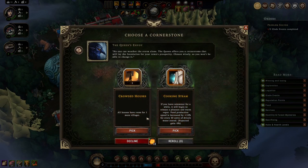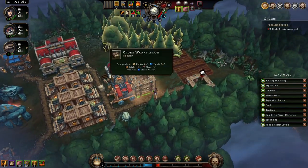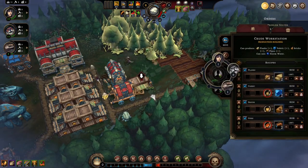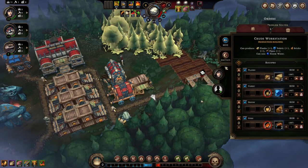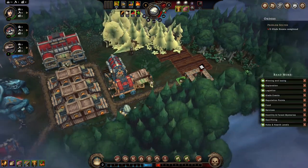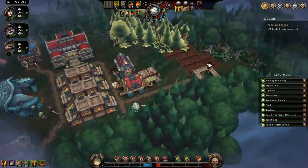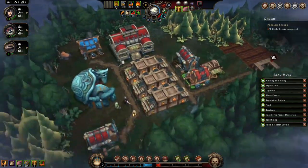Crowded houses — all houses have room for one more villager. 350 units — we'll go with that; let our housing fit some more people. Let's start making planks. I'm going to say planks are highest priority. It'll be a bleed event up there to complete soon.